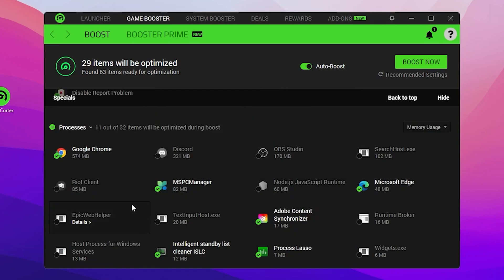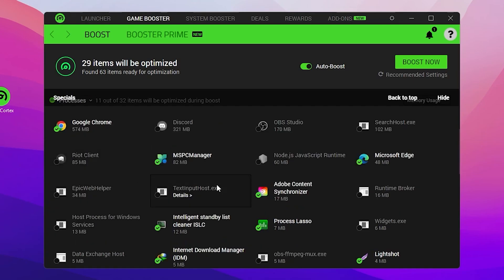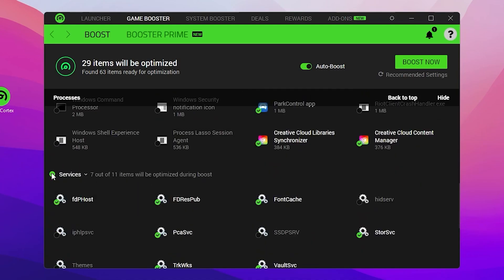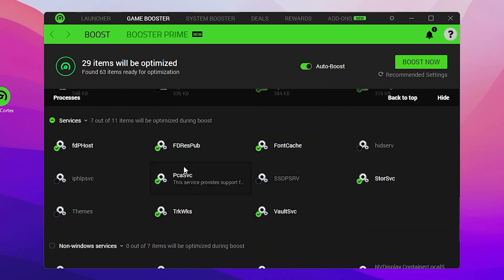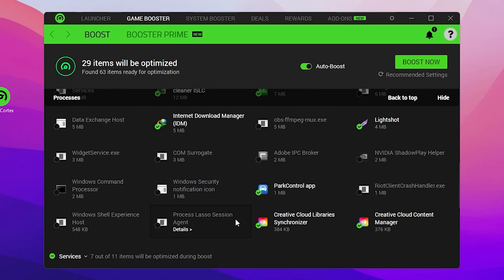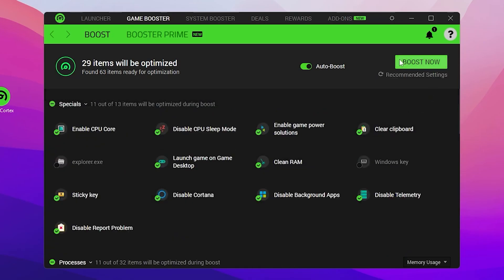Also uncheck Host Process for Window Widgets, Data Exchange, and any other Windows applications. Uncheck all Windows processes while keeping only the important processes that need to run in the background so your PC functions properly. For the Services and Non-Windows Services sections, don't change anything — Razer Cortex will handle those automatically.